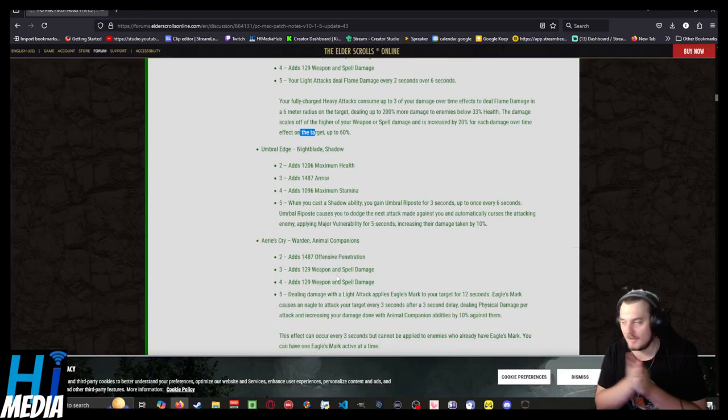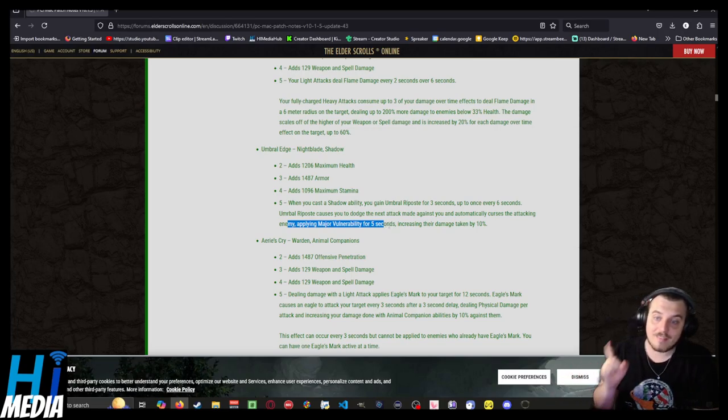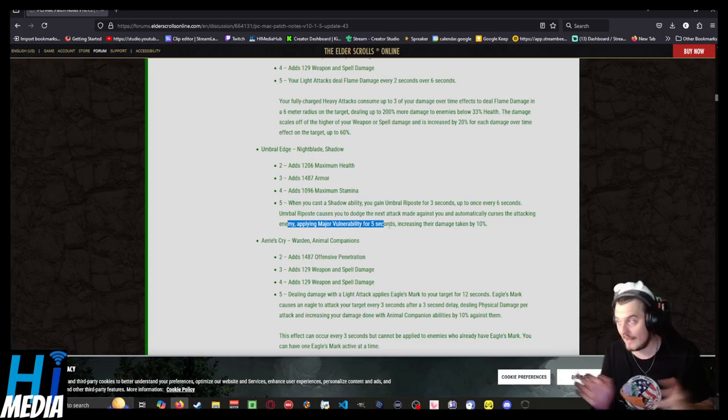Nightblade — come on, papa needs a new pair of shoes. When you cast a Shadow ability, you gain Umbral Riposte for 3 seconds, up to once every 6 seconds. Umbral Riposte causes you to dodge the next attack made against you and automatically curses the attacking enemy, applying minor and major vulnerability. It also adds health, stamina, and armor. Unironically, I like that — that's pretty damn good.